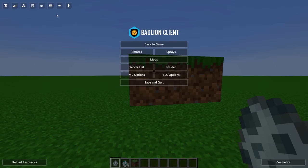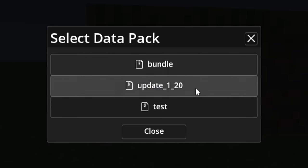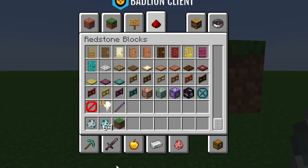The reason why I don't use command blocks as much anymore is because I've got datapacks. This is the datapack editor on Badlion, exclusive to Badlion. You can see bundles update 120 from the new snapshots. It certainly is a long time coming, but I love this change so much.